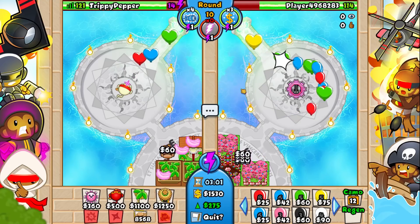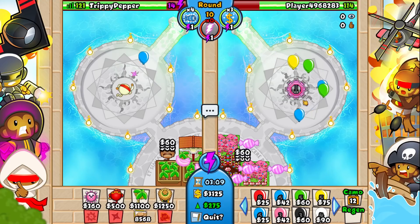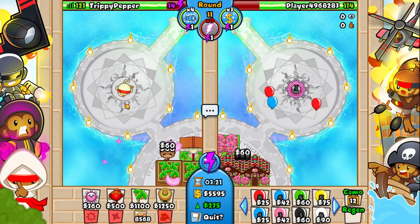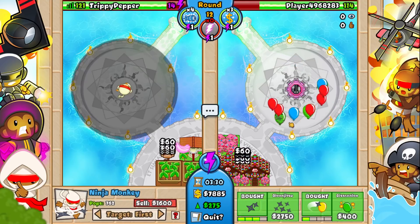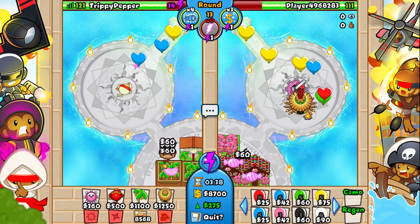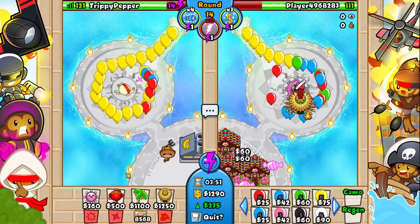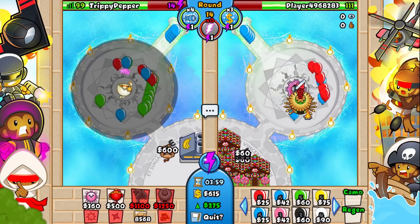I'll put a poll in the top right corner if you want to vote on which side you think is going to win - the ninjas or the tack shooters. Don't skip to the end to see who wins! I'm technically winning right now because I have 121 lives and they have 111. Very soon we're going to sell both of these farms and get our first factory up on round 13.